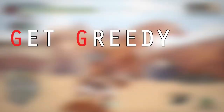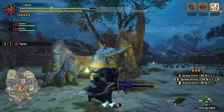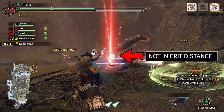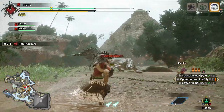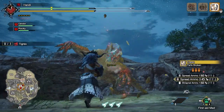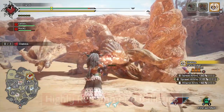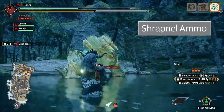Spread ammo — I have to admit — is my favorite ammo type of the bunch. It's your first of two shotgun types. You're getting a bunch of bullets that center on a specific area, especially as you get closer to the target. One of the bigger differences between pierce and spread ammo is critical distance. Piercing ammo incentivizes you to get a little distance back from the monster, while spread has you right in the face of the monster. That's not a bad thing, because typically that's a pretty solid hit zone for most monsters. Throwing on the skill Ballistics goes a long way when it comes to critical distance and spread ammo.